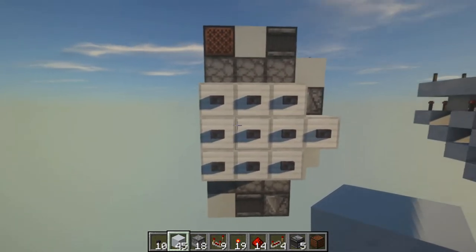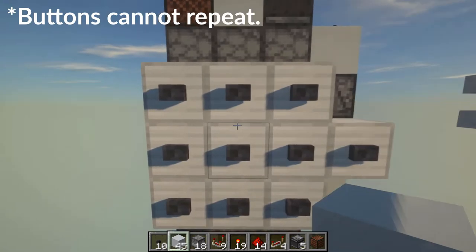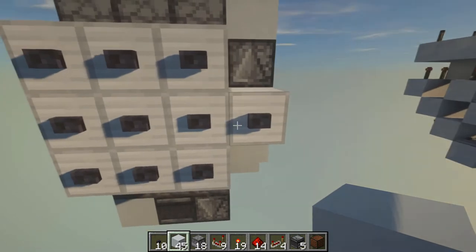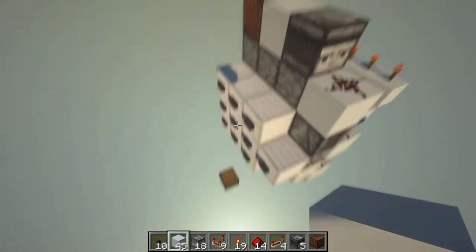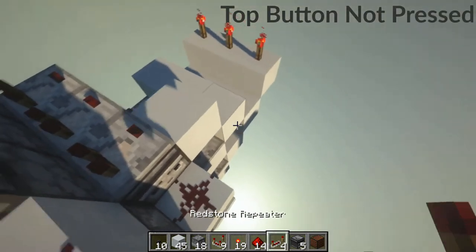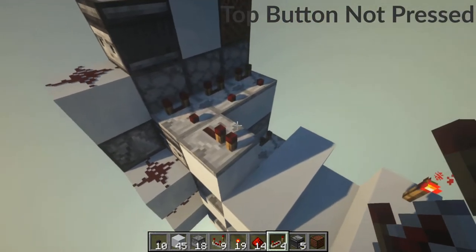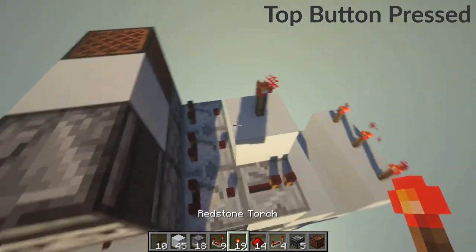Next up, you want to figure out what your combination will be. I recommend between 3 and 5 digits, any order. Mine will be these 4 digits right here. We will start from the top here, so that will be these 3 buttons. If you want the button to not be pressed, place a repeater in front of this comparator. If you want it to be pressed, place a block and then a torch in front of the comparator.